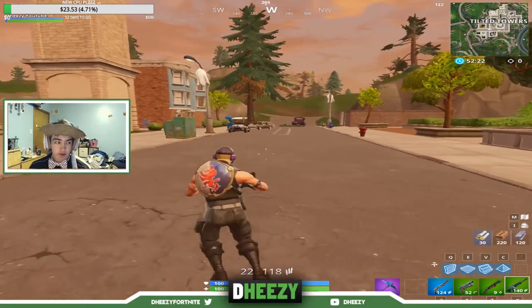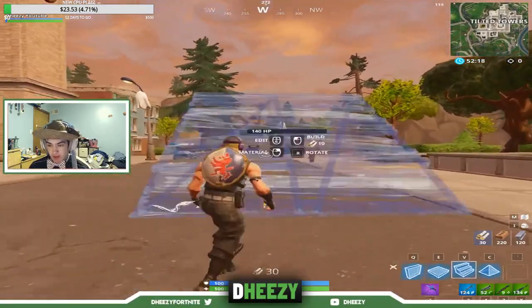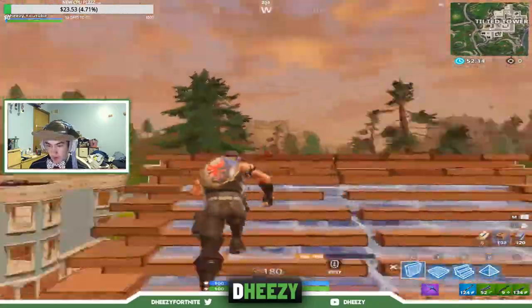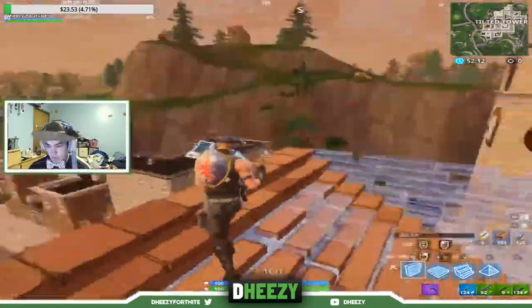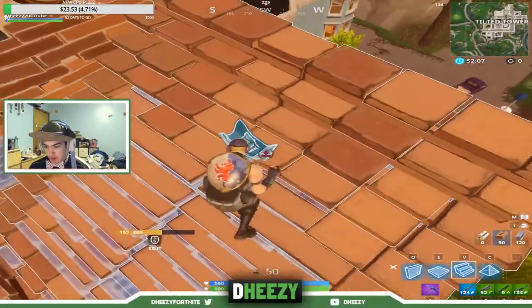Alright guys, so this is basically what this is going to look like. You're going to be shooting something, they start shooting at you and you want to build, so you get into a build off. You're in a build fight with them, you're building back and forth, and right here you see them — you have a perfect angle to shoot at them.